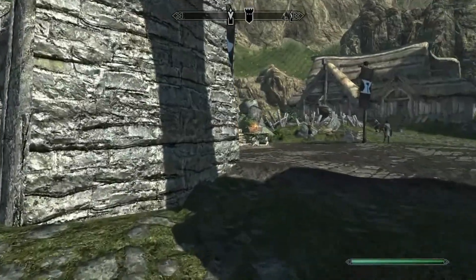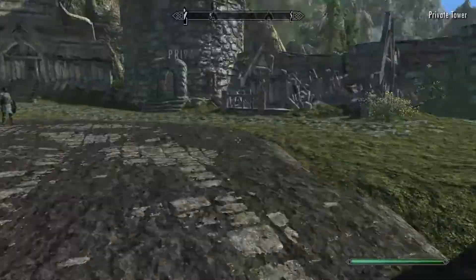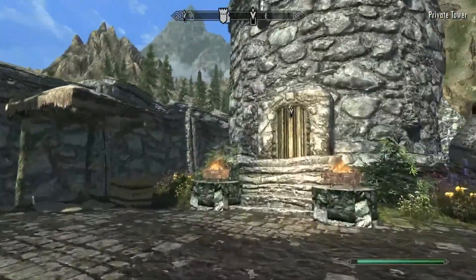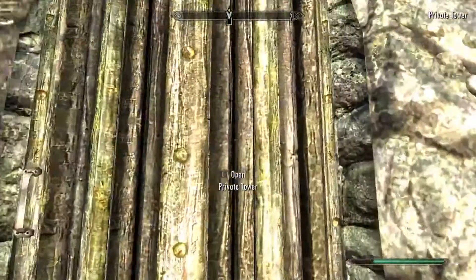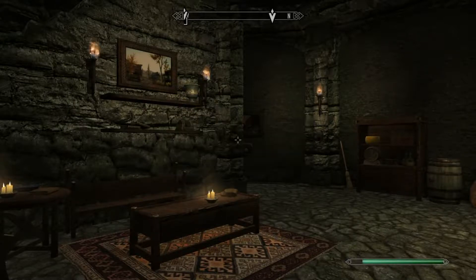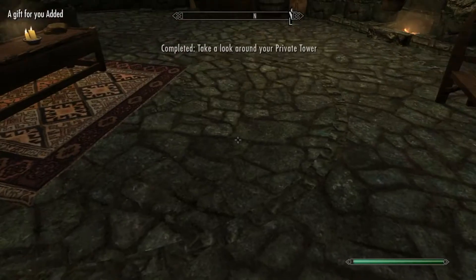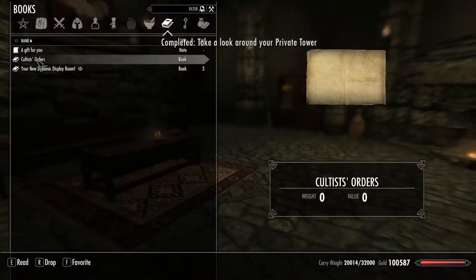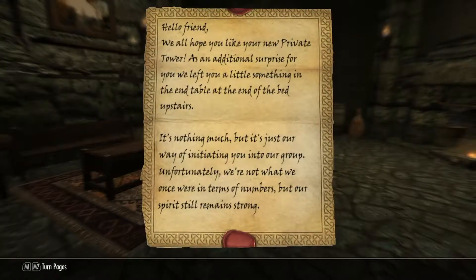So let's look at the main castle hold. It's getting really annoying how my keyboard — I'm going to have to get a new keyboard sometime. Also probably a new power supply. As you enter the door, you notice a note on the floor and pick it up. A gift for you added. Hello friend, we all hope you like your new private tower.